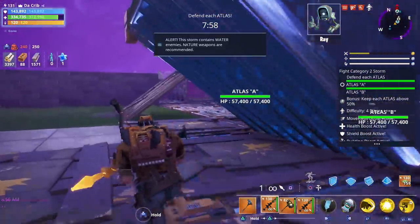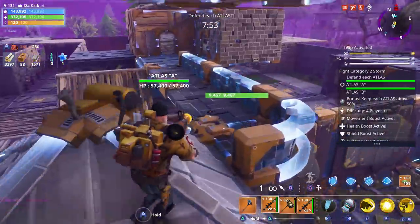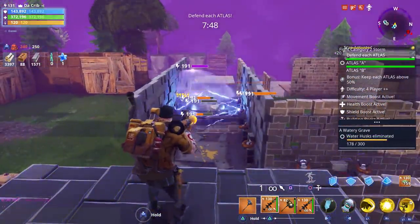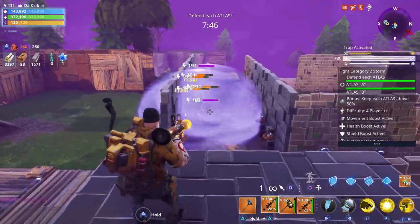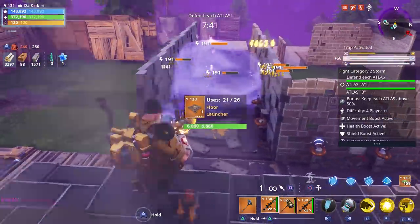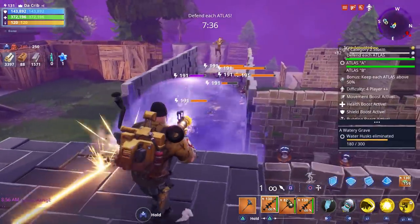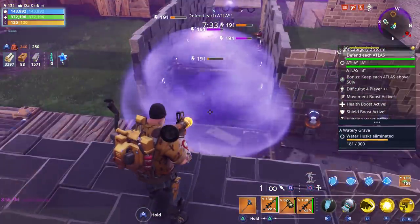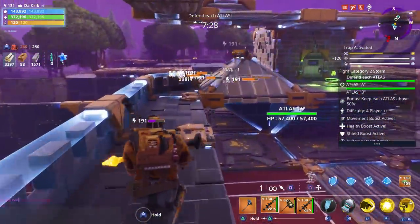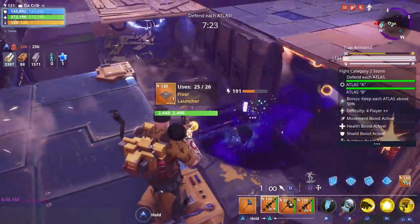I did overbuild by the way — I actually overbuilt by a lot. We do have power level 191 husks. The weapon we're going to be using is a level 130 nature bazooka. We also have three sniper defenders each using 130 Obliterators, and we've placed down a lot of traps in all directions.